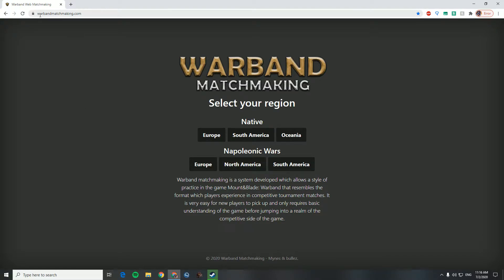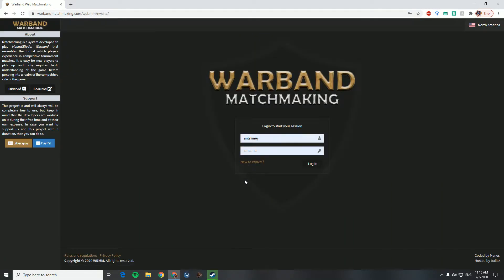First thing you want to do is make sure you are on this website, warbandmatchmaking.com. It'll pull you up to this screen right here, and you click depending on the region you live in. I'm North American, so I would log into North America. If you were new, you'd click 'New to the game,' type in your username, your password, and click Register.